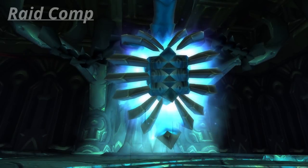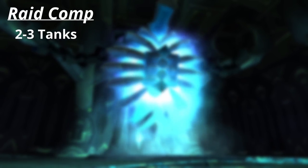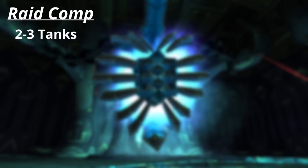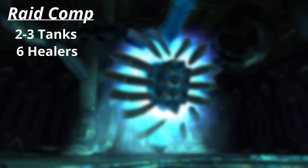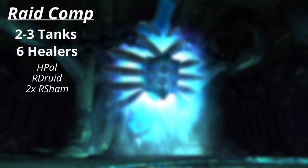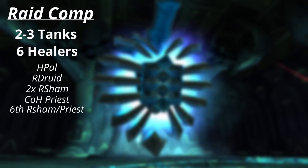First off, let's talk about raid comp. I suggest two tanks: one Protection Warrior, and the off-tank doesn't matter much. It's not bad to bring a second off-tank for safety, just to make sure you can get past the aggro dance in Phase 1. For healers, I suggest six. What mix you bring is completely up to you, however I prefer one Holy Paladin, one Resto Druid, two Resto Shamans, a Circle of Healing Priest, and the sixth healer can be either a Resto Shaman or another Priest. Fill in the rest with your DPS.